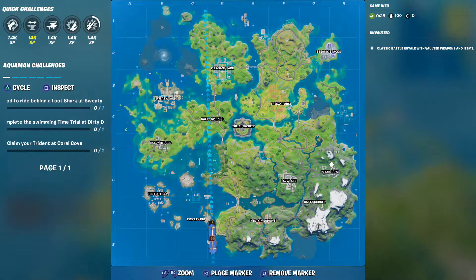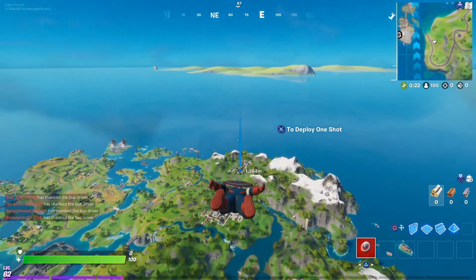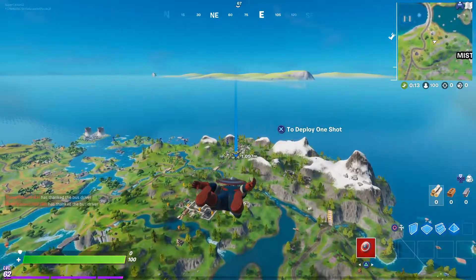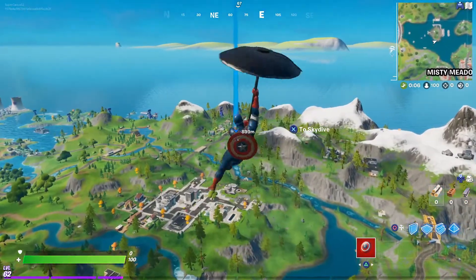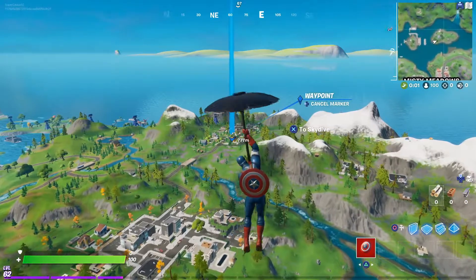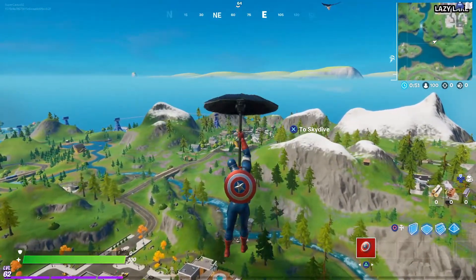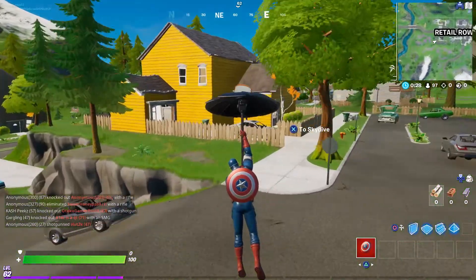We're headed into game two and for game two we are going to be dropping Retail. Like I said, this is just an Unvaulted mode - we're trying to do everything original. Let's see if I can get to my drop here. Seems like I have a pretty decent position compared to the person above me, but I still may land a little short. I did land a little short but that's all right.